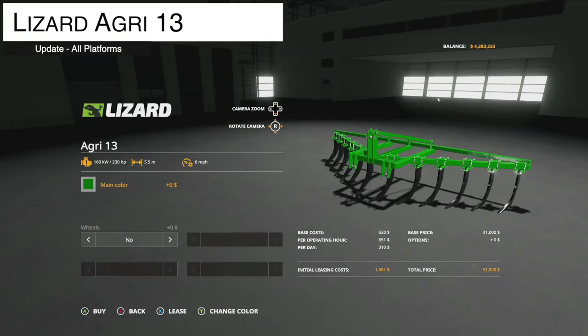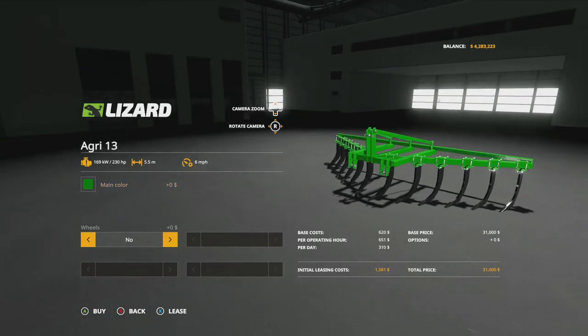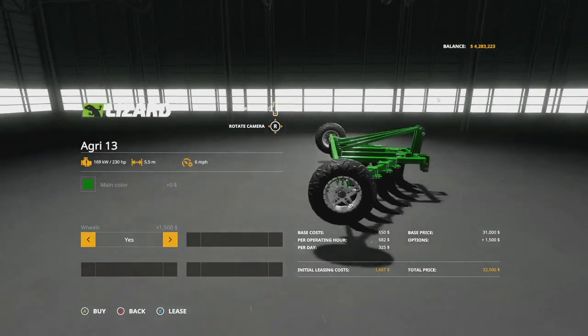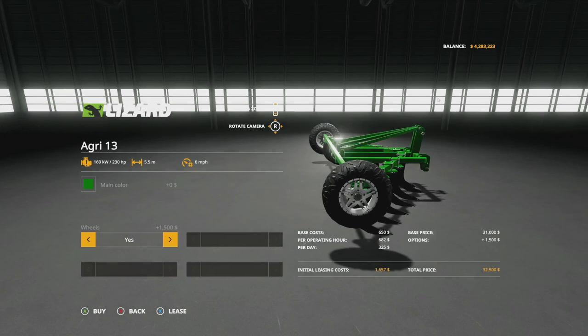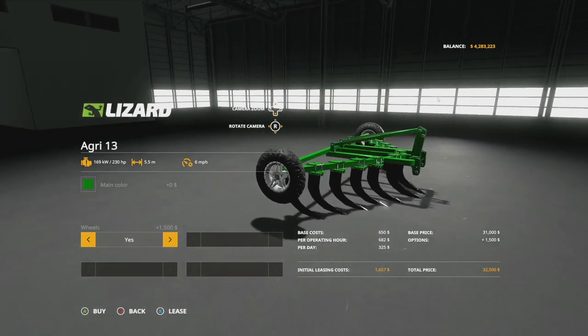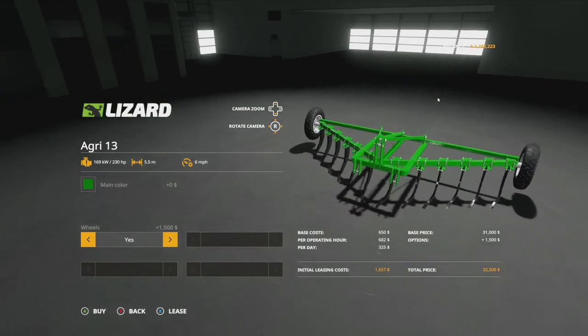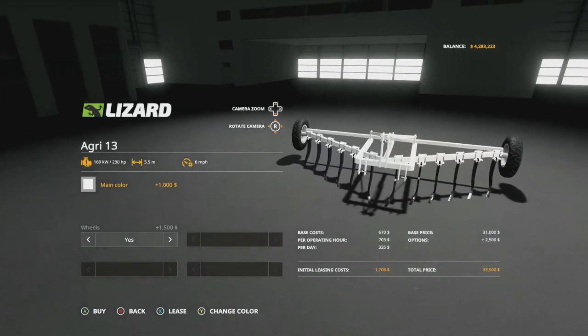The only other mod update for all platforms is the Lizard Agri-13 Plow, Changelog 1.1 — added wheel configuration. These wheels will actually run along the ground when you're running, making it easier on your tractor. When your tines are into the ground, the wheels roll along on top, reducing stress on your tractor. 230 horsepower, 5.5 meters at six miles per hour, total of two slots. All color options are available.